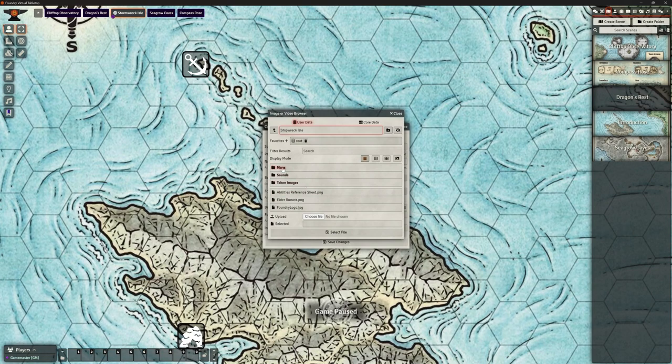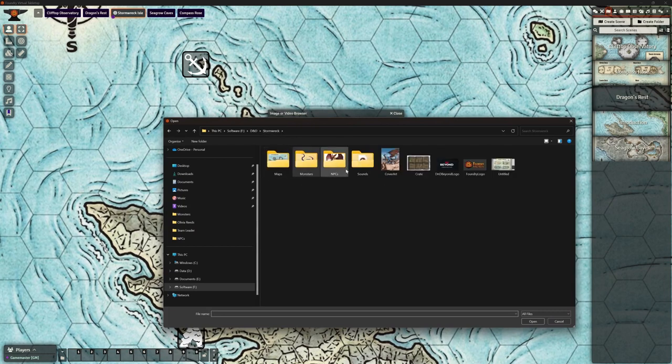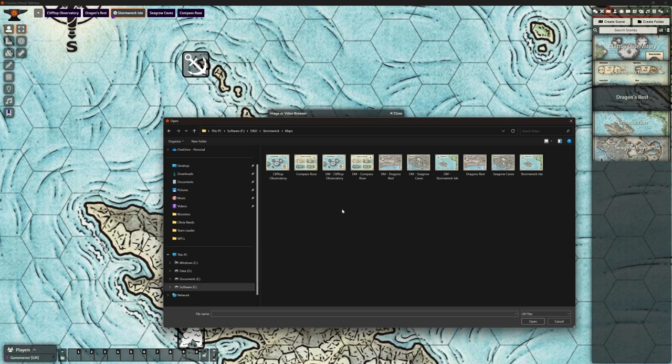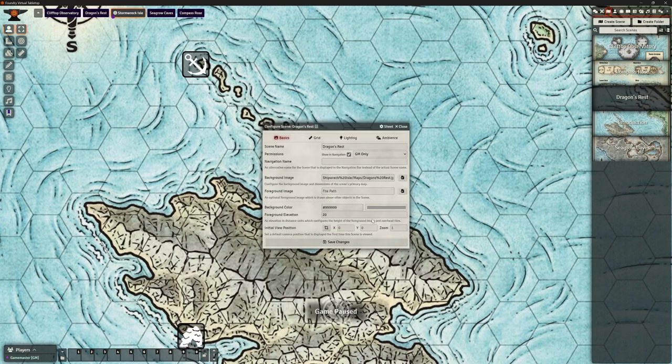We want to use the Stormwreck Isle map. Going into my maps, I have two versions — a Dungeon Master version with all the icons and markers on it, which we don't want for players because it gives away secret doors and things. So we're just going to use the player's version called Dragon's Rest. In navigation, it's okay for all players to see this because they'll be coming back to Dragon's Rest repeatedly.